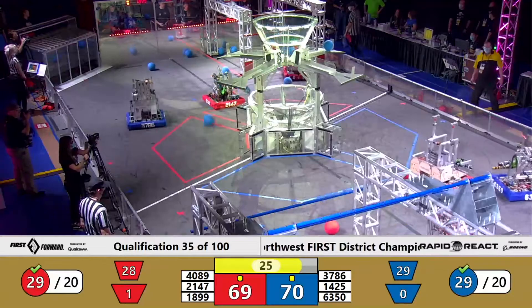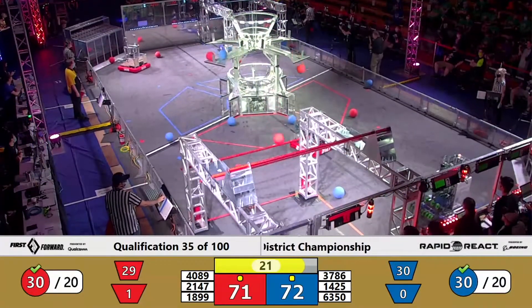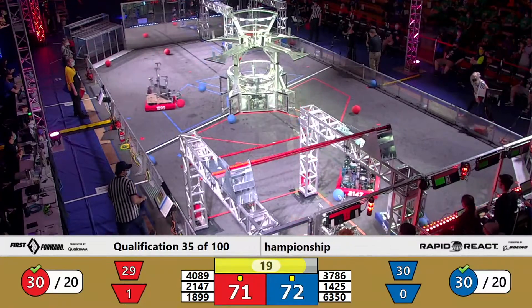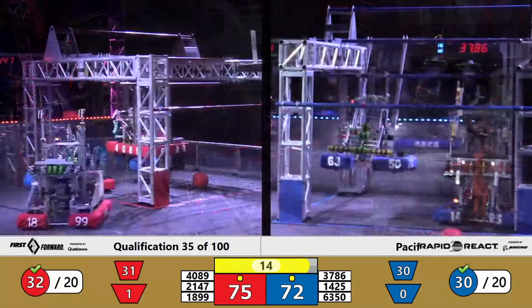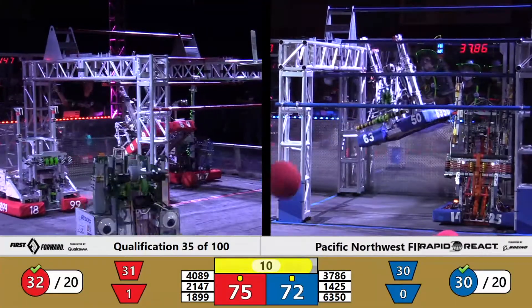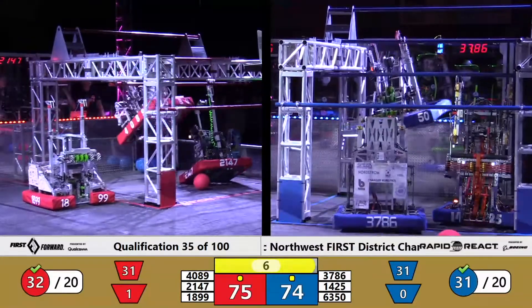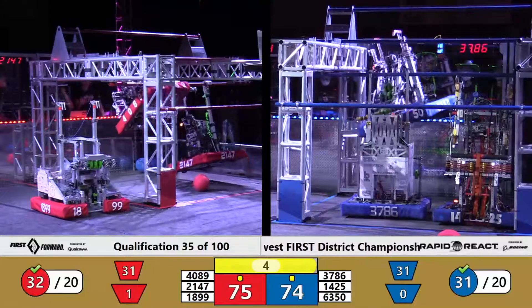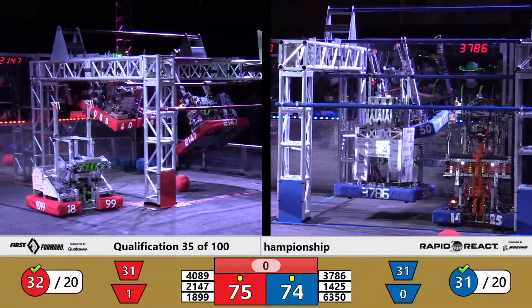Not lots of heavy hitting defense — just very consistent cargo scoring from both alliances, the story of this driver control period. We'll start to see this change up as alliances make their way back towards their respective hangars. Red alliance — Stealth Robotics not being sneaky at all about their climb, actually pretty loud clanging off those rungs. They will make their way up to the 10-point high rung there for the red alliance score. They lead by 1 as an alliance so far.